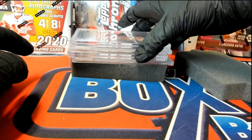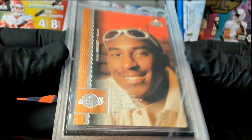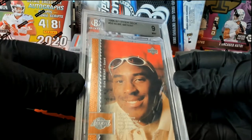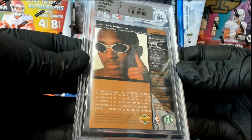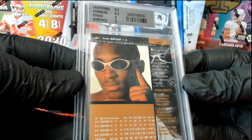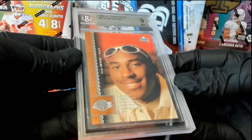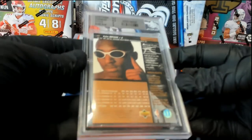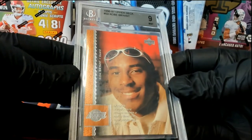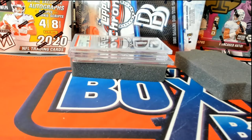Here's our next one, guys. Yes sir — 1996 Upper Deck, rest in peace, Kobe Bryant. Kobe Bryant, 9 Mint. Check that out. 9.5 centering, 8.5 corners, 9 edges, 9 surface. That's great. Big, big time Kobe card, Upper Deck, old school. Our 9 Mint.